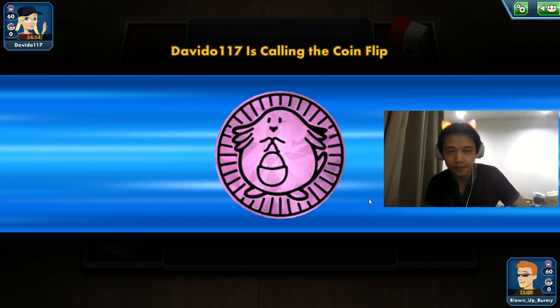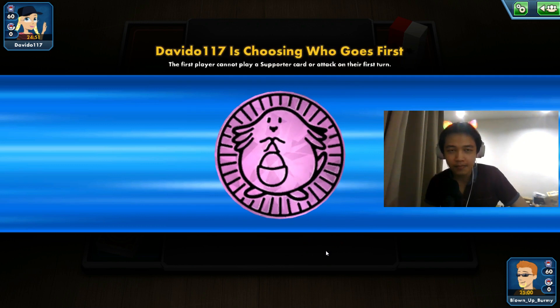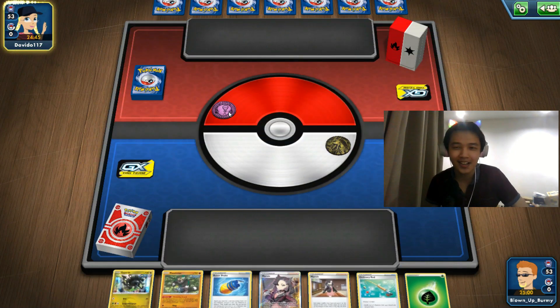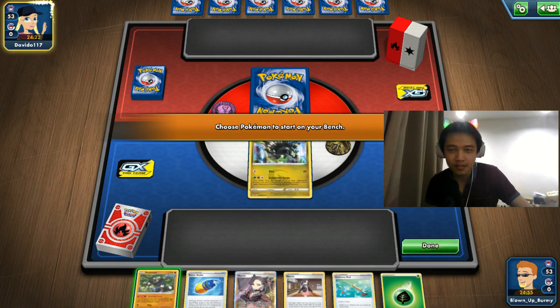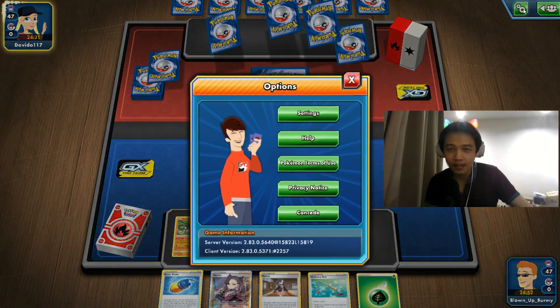We're up against 'devido' using a Chansey coin. That's a very Chansey coin! We're up against a Cinderace deck.